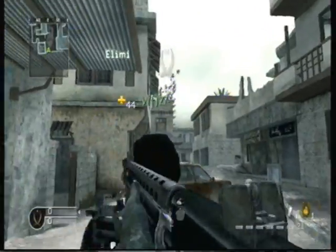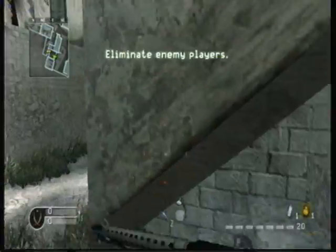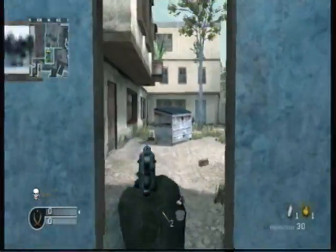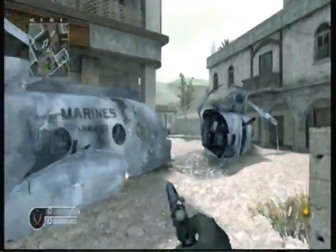Just pick your demolitions class — it's the one that comes with the WA-2000 and the RPGs, and the RPGs is the part you needed.